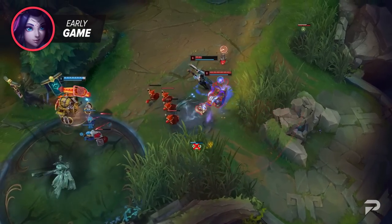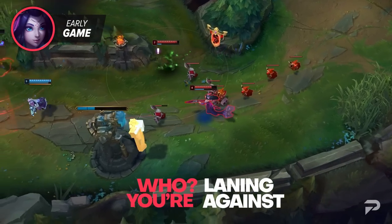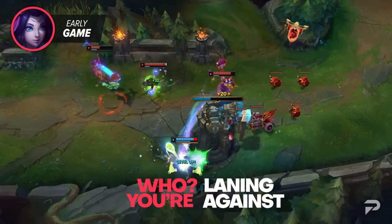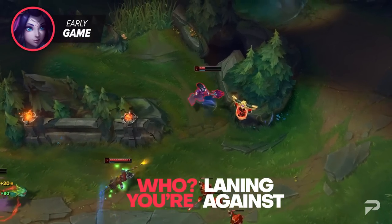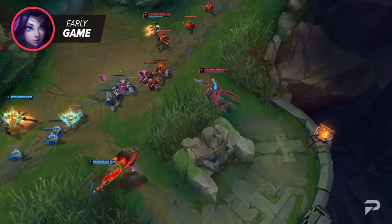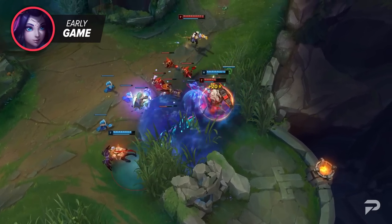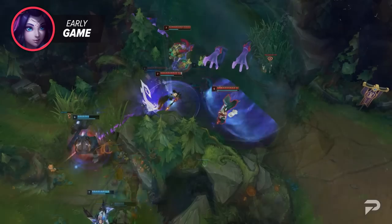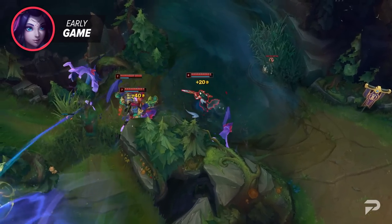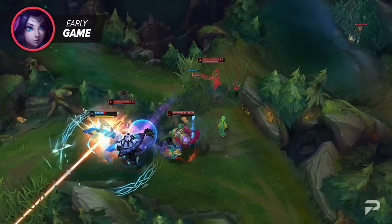One other thing to factor in is who you're laning against. While Nami is a lane bully, she's not immortal. Against engage supports, you want to be a lot more reserved in how you play. Typically, you almost never want to throw out offensive Qs or ultimates against opponents that can go for all-ins. Instead, stick to poking them out while holding your CC abilities to disengage their attempts to force fights.